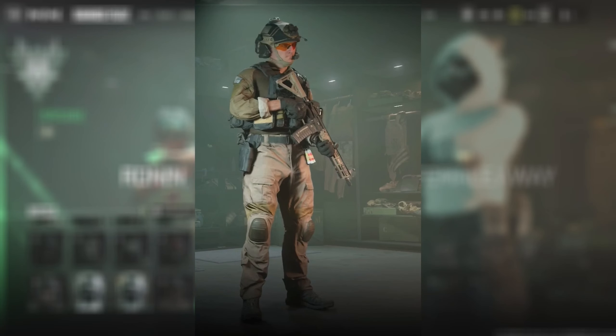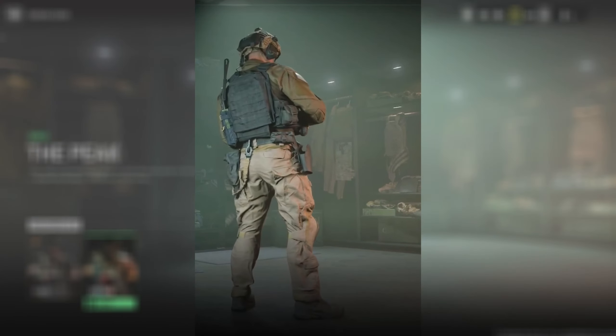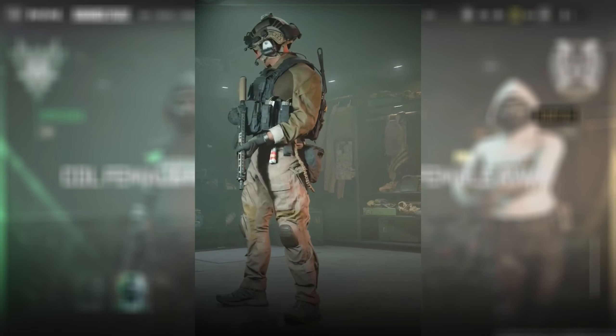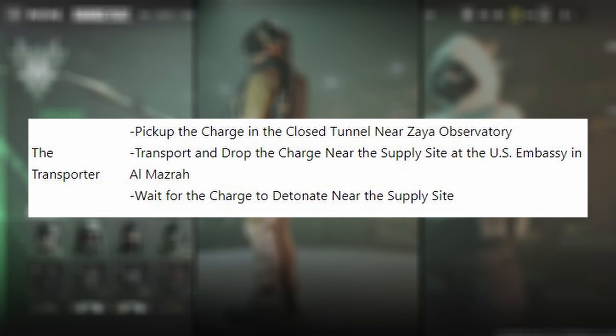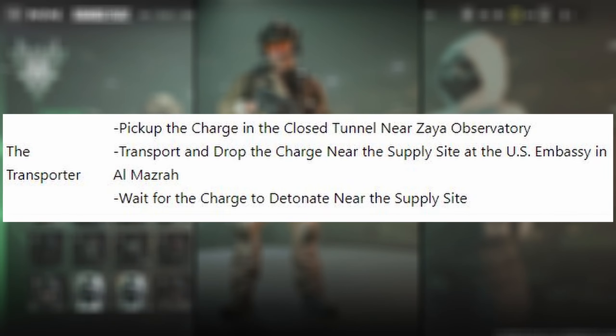Then we have the Gruntwork skin, again for the Milsim Operator. This is attained by completing another Tier 3 mission, but this time in the Legion Faction. The specific mission is the Transporter, where, as the skin name suggests, you have to do some grunt work in the form of traveling across Almazra, picking up a charge, transporting it, and detonating it.